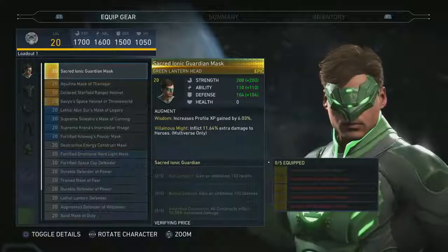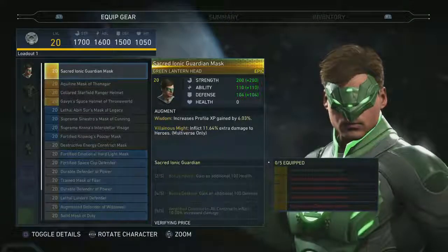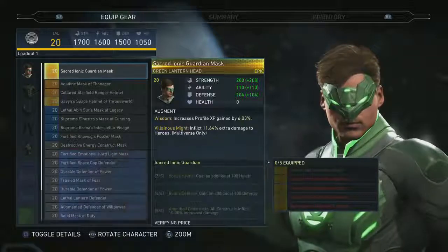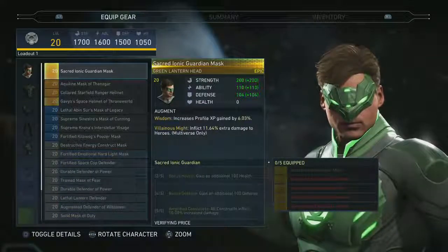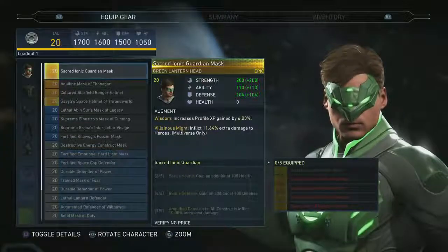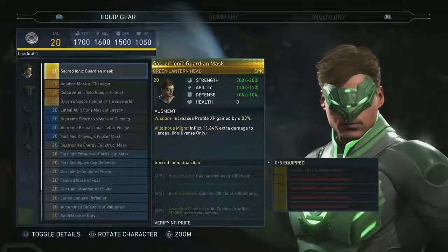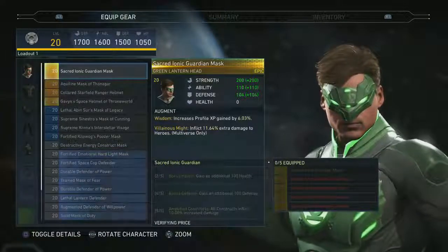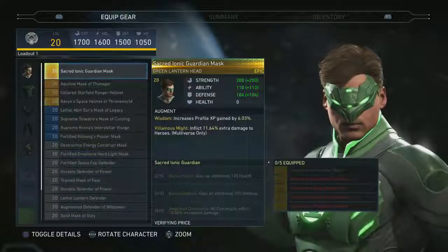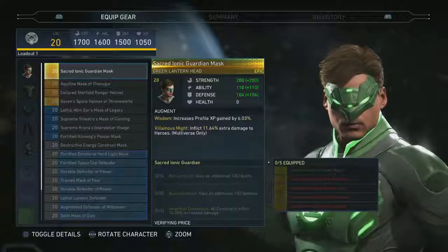Because we have loadouts, you can have an XP loadout, a defensive loadout, one to grind credits in Multiverse, or one with a bunch of kryptonite gear specifically to beat a Superman boss battle. You also have a loadout for gear that just looks badass. Right here you can see 'inflict 11% extra damage to heroes.'